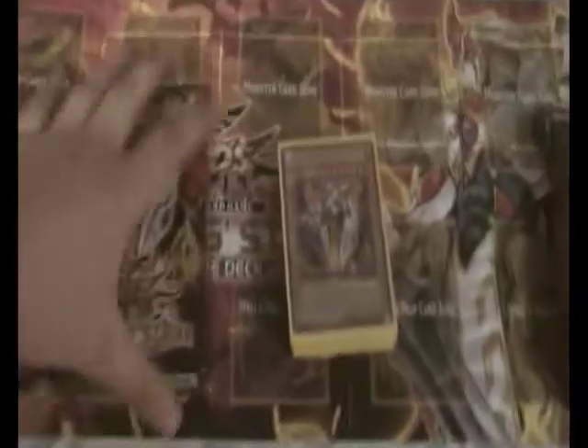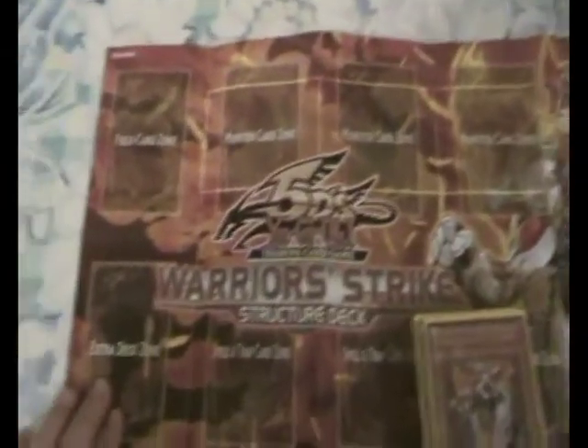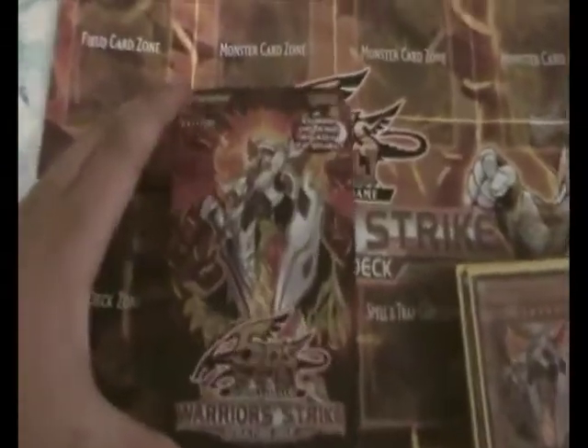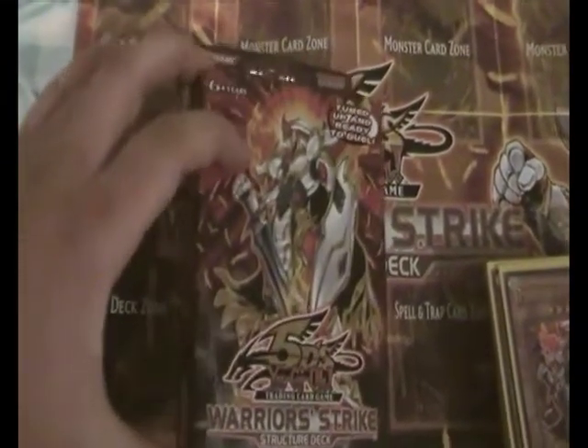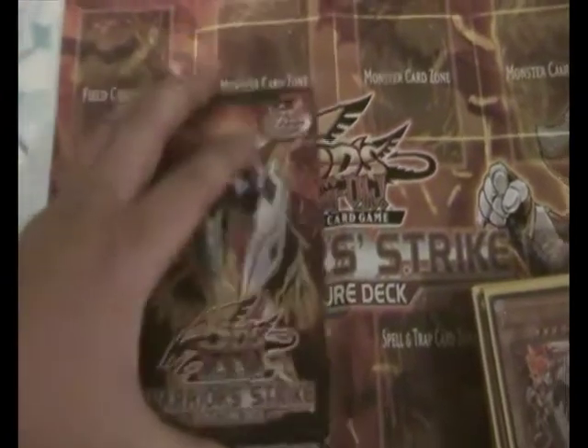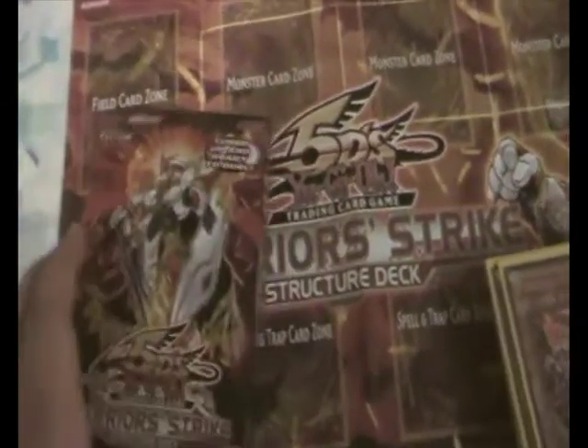The playmat that you get with it — the plastic paper, whatever it is — looks really nice. It's very well designed. Even the box art looks pretty awesome, and they've actually tried to foil pieces of it. So yeah, it's actually a really nice box.